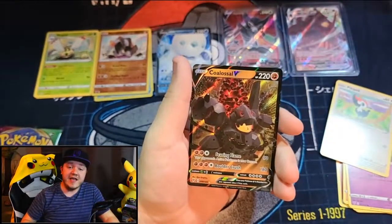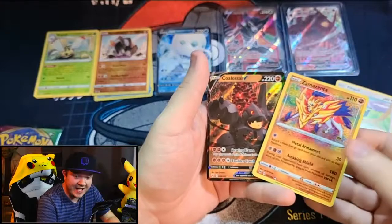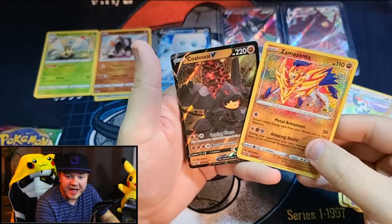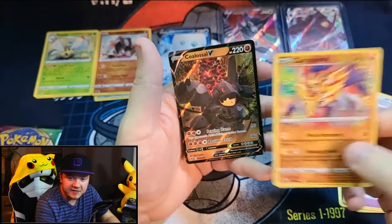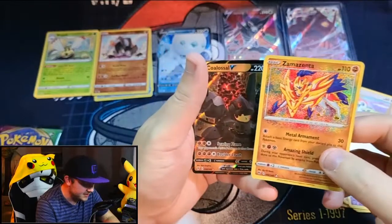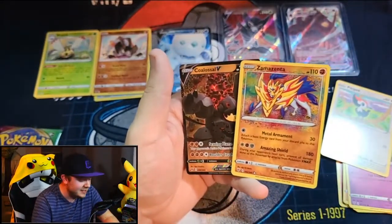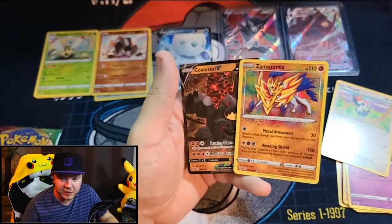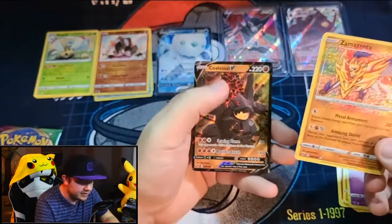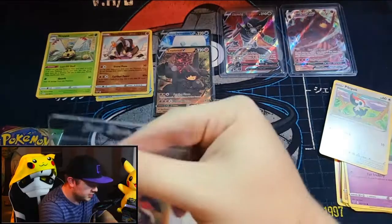And the rare behind the Amazing Rare is — Colossal V! What a double banger! We get the Zamazenta Amazing Rare AND a Colossal V. I don't even think I have the Colossal V yet. It's like the box knew where the holes were in my binder — this is amazing. I'm so happy we pulled both of these cards!